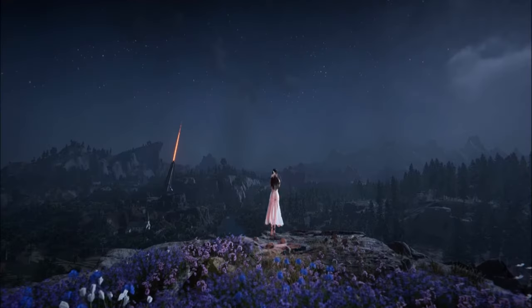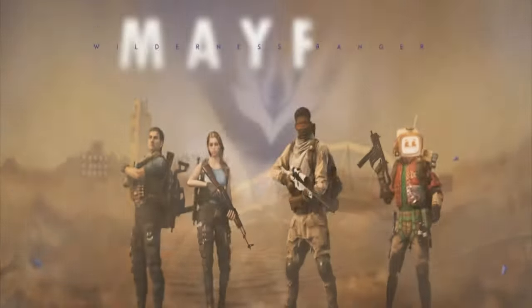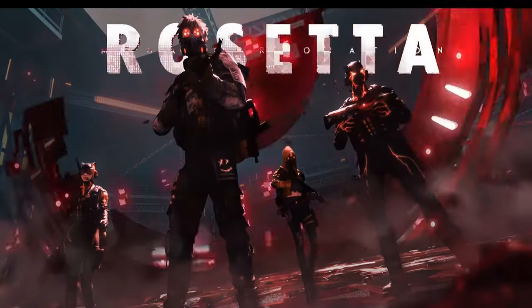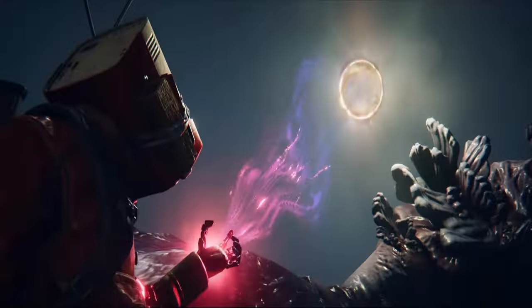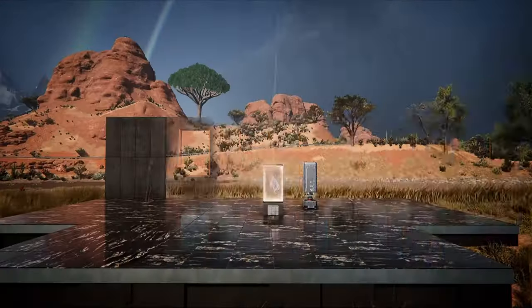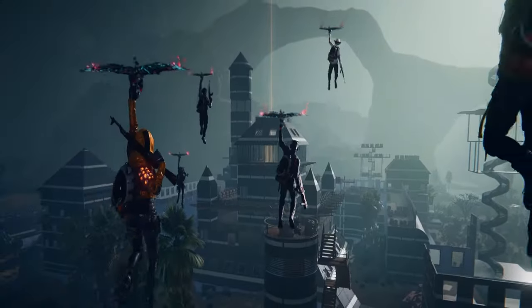Once Human, developed by Starry Studio, released a brand new PvP scenario on September 26th. This scenario revolves around the conquest of the Prism, where the two factions, Mayfly and Rosetta, will compete over the course of several weeks across unlockable regions to capture as many Prisms as possible.